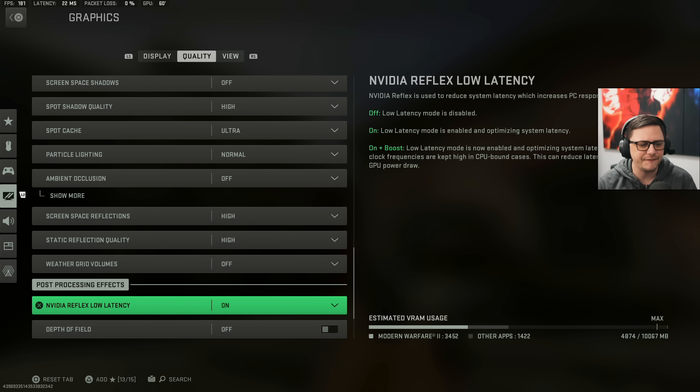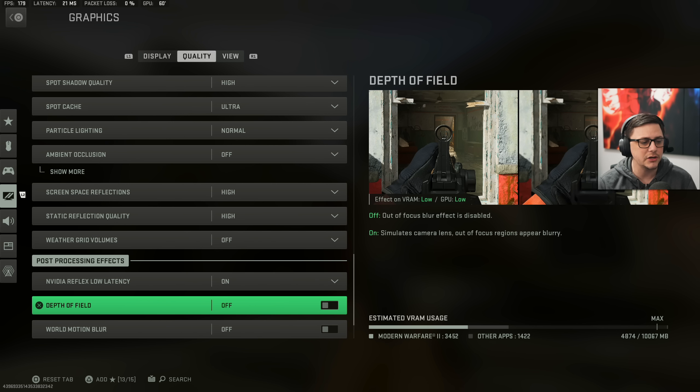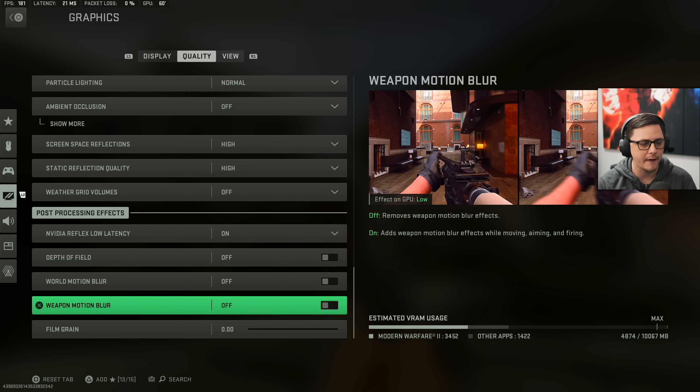For post-processing effects, I have NVIDIA low latency on. You could do on plus boost. Depth of field: off. World motion blur: off. Weapon motion blur: off. A lot of these we just have off so we don't get any blurriness. Sometimes in campaigns they'll utilize those effects to maintain the frame rate, especially on lower-scale hardware.